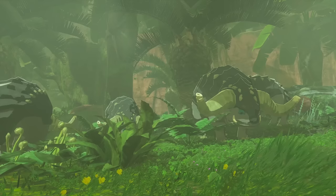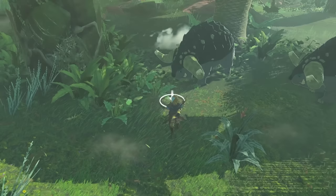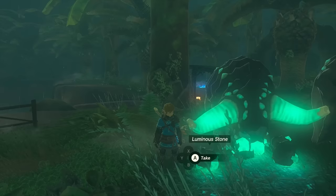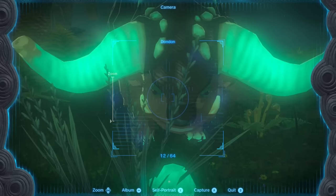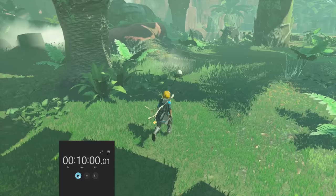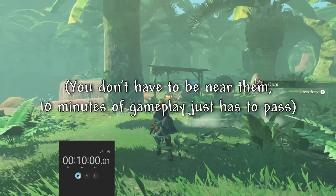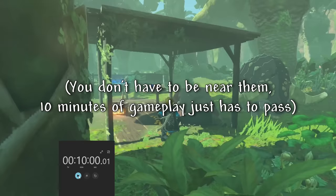So now that we sort of know what Dondons are, let's get into how they work. Dropping a luminous stone on the ground near a Dondon will prompt it to walk toward it and eat it up. You can do this up to 5 times before they get full. After 10 minutes have passed, a gem will spawn at the location where you fed the Dondon. Note that this is 10 real-life minutes, so passing time at a campfire will not spawn them early.